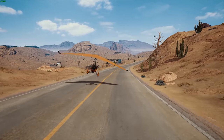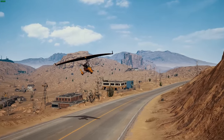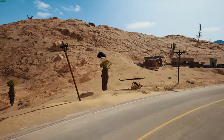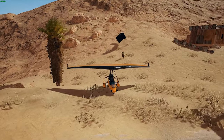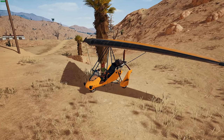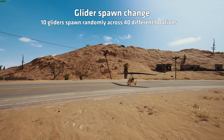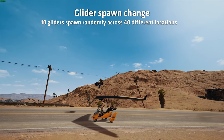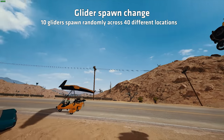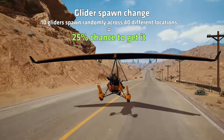The gliders were a massive success and as a result PUBG have decided to push them to live, but not without a few tweaks. Because there were some big problems with everyone rushing to take the gliders right from the start of the game, and this problem is being solved by instead of having 10 gliders spawn on 10 fixed locations, they now spawn 10 gliders randomly over 40 different locations. This means you'll have a 25% chance to get one on each possible location.